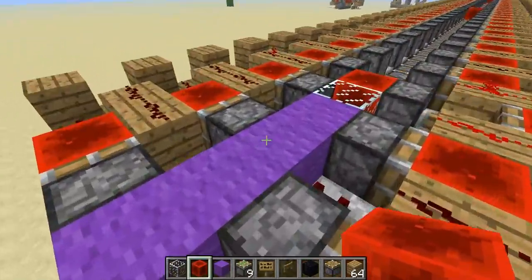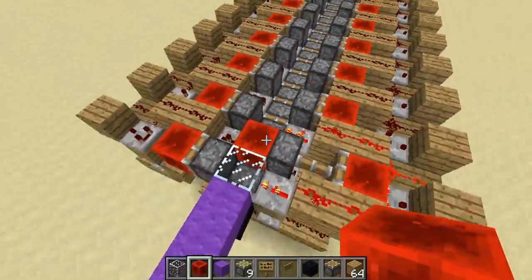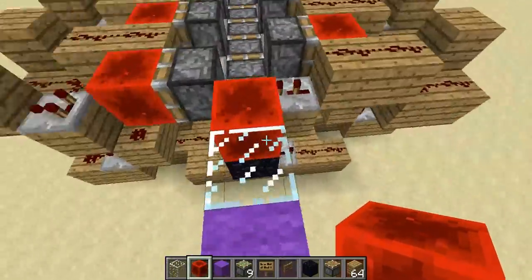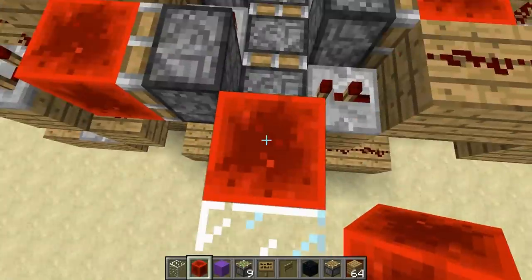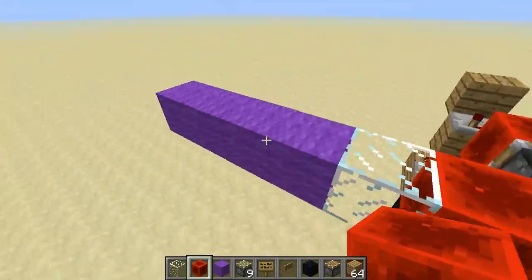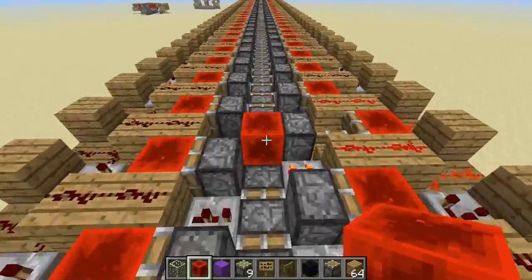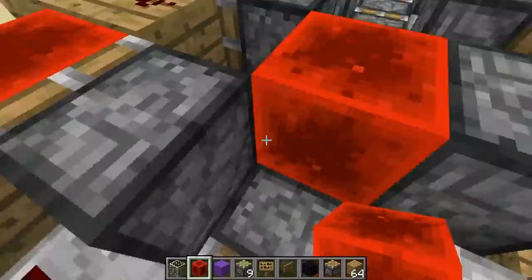His idea was to have a monorail with no power other than on the train itself. My train does have a power source — there's another one by itself — but there are still power supplies on the side. So it's kind of a slight difference to his. However, unlike his, you can actually use this to push yourself around since there's enough head clearance.